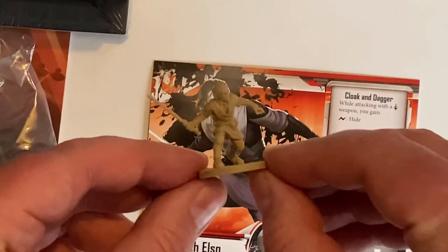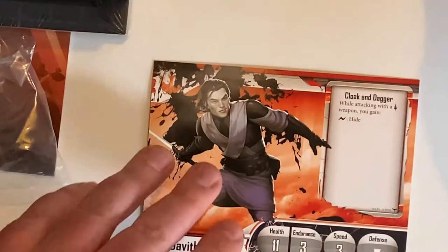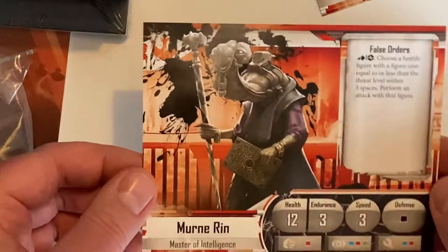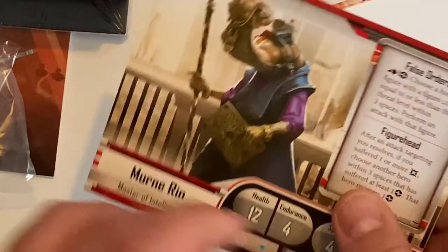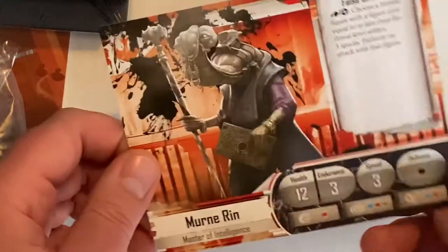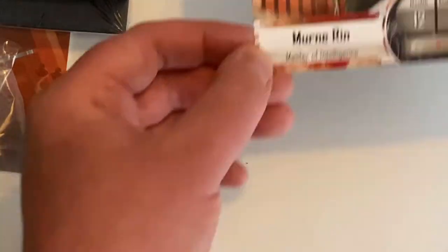Let's check the back of his card. So he does lose - by the looks of it - 1 speed and 1 endurance, and then does lose the 4 speed ability as well. And then this is the mini he is represented with. Let's quickly have a look at Murn Rin - just have a look at the flip side of their card. So what we're losing there: we are losing the Figurehead ability, and again we lose 1 endurance and 1 speed. Some really nice interesting characters there.